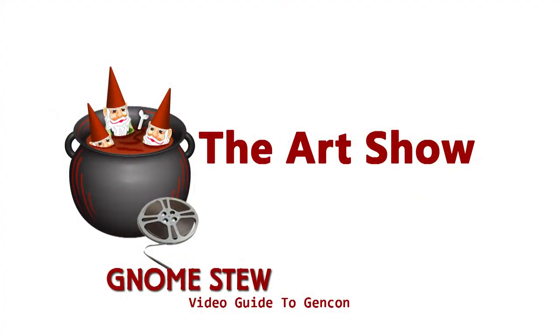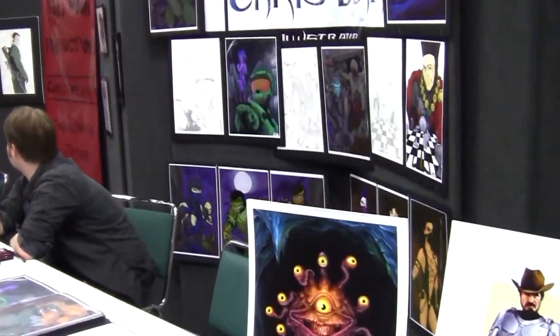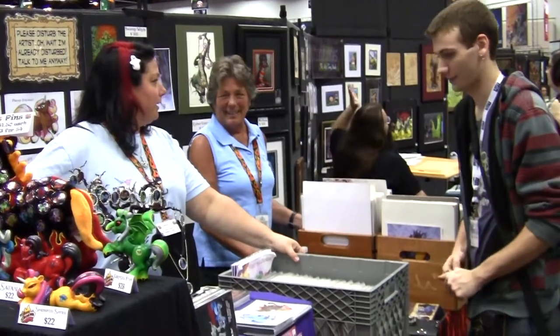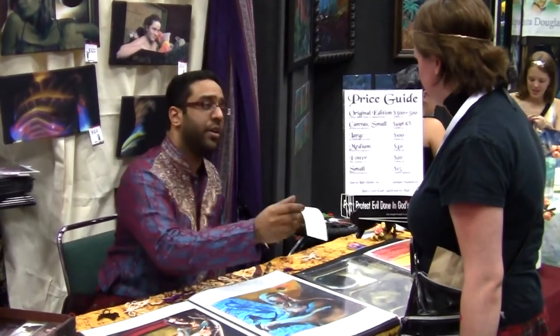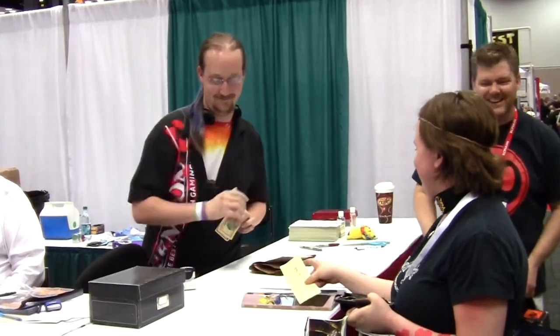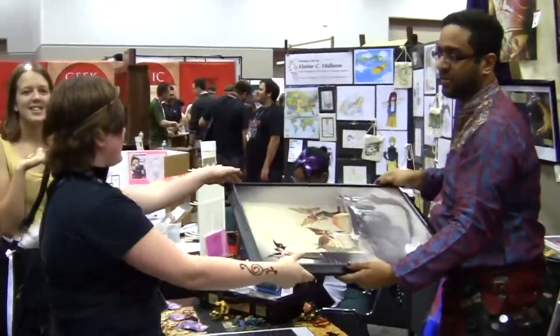One of my favorite parts of the exhibit hall is the art show. In the art show you can walk around, look at art, and buy prints directly from the artists. You can always have some really good conversations here. The checkout process is a bit different though — first you get a piece of paper from the artist, you take that up to the art show cashiers and pay them, they give you a receipt which you take back to the artist, who gives you the art and they get to eat for another week.